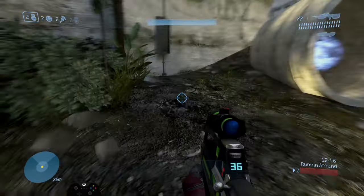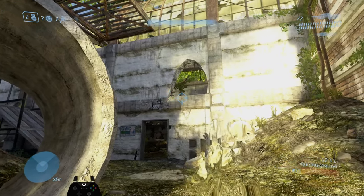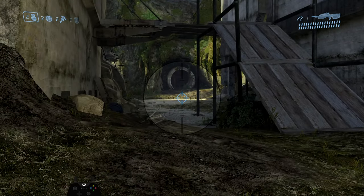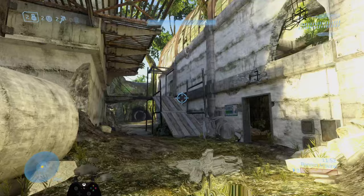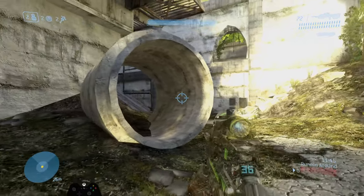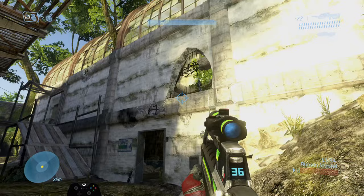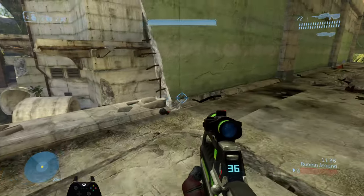I usually like to go for the camo and the sniper. I'll bring the mongoose over here, get out, grab the lift, then grab the camo. What I also like to do is try to nade the sniper area. I line up my reticle with this wire hanging down, run forward, throw off that back wall, and the nade actually lands right there on the sniper. It's a really good nade to blast the sniper away from the other team and do damage to people moving in this area.